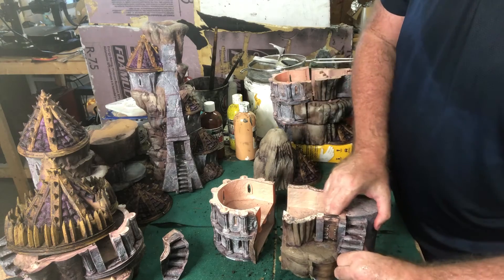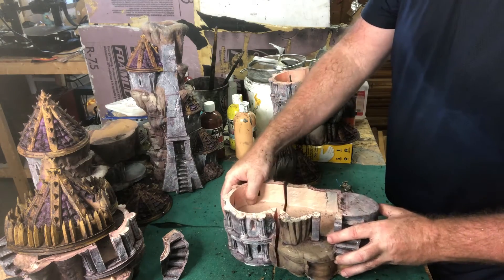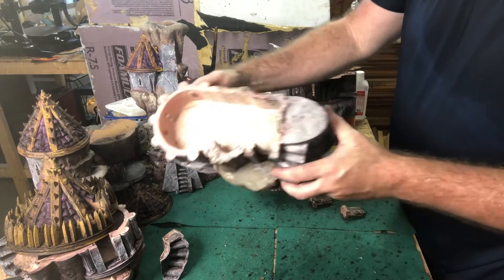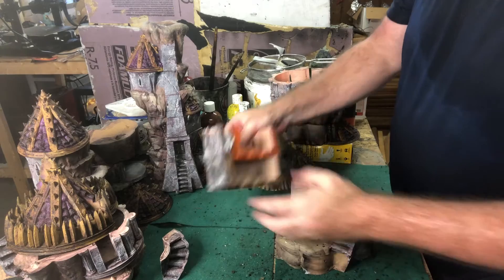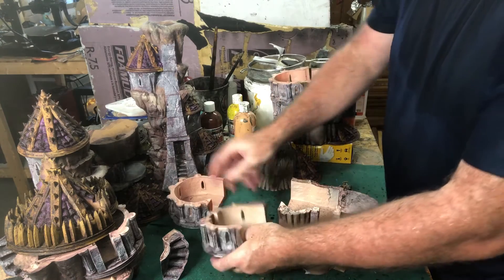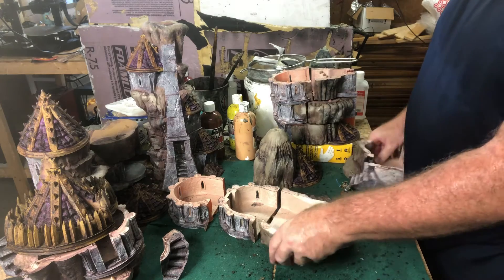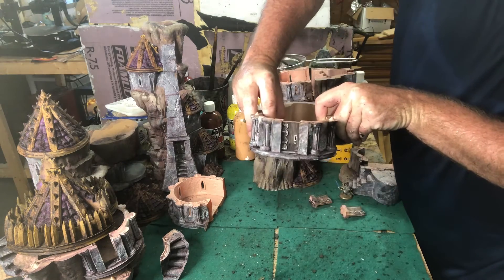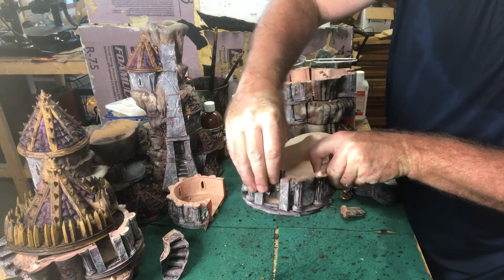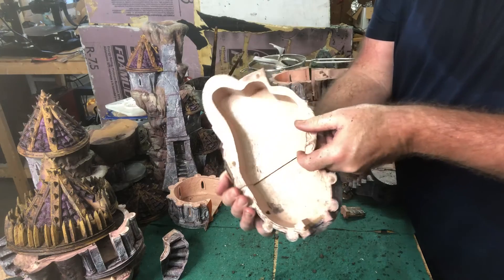And then we have a solo apartment here. Door entrance — one room apartment. And then that takes us down to our first floor. The entrance to that apartment is right there on the front. Slide-in door again — nice spacious area for you.